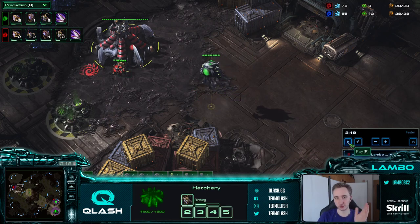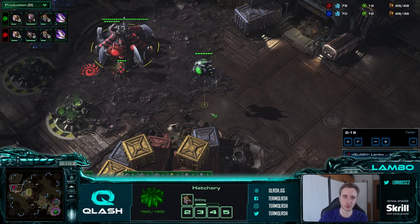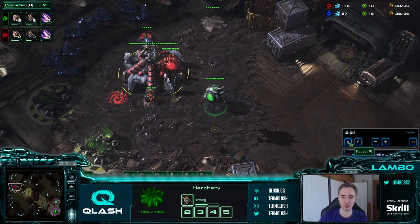Against 3 hatch before pool, you can just play this opening and be completely even. Although I think it's good to make around 8 speedlings to pressure since your speed is earlier than your opponent and you can keep them honest. But 3 hatch before pool is not that much more efficient than the build I'm about to show you.